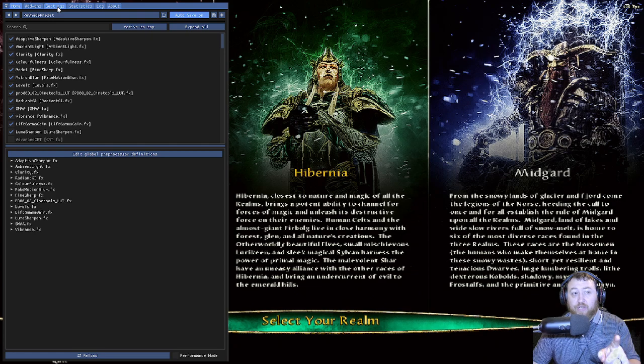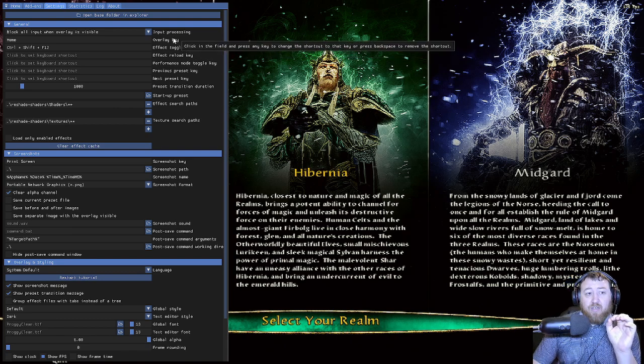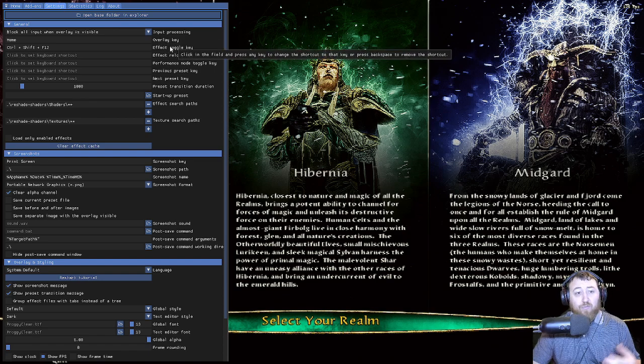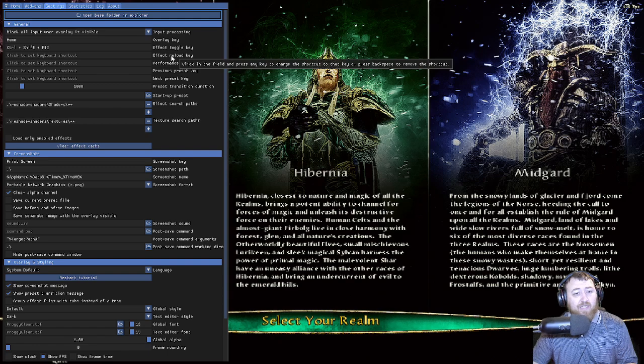One other thing before we do that — go to your Settings tab. In the Settings tab, you have three things you want to change at the very top. One is your overlay key — this is the home button that opens and closes your Reshade menu. You can leave it as Home or change it to something like Shift+Home or Control+Shift+Home, something you won't accidentally press, because with the home screen open you can't interact with the game. Also change the effect toggle key — this is your on/off button so you can turn Reshade on and off to see the difference. And the effect reload key: if you're having any graphical problems you can press that button to reload your effects and it should fix whatever problem you're having.